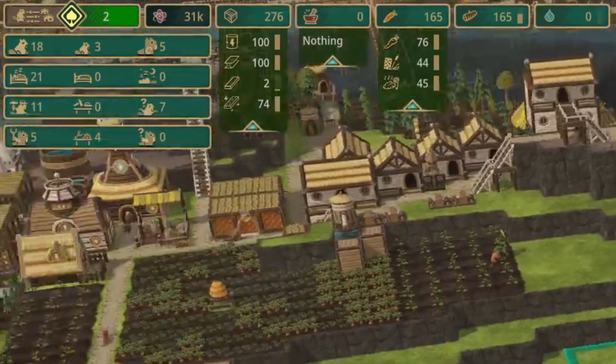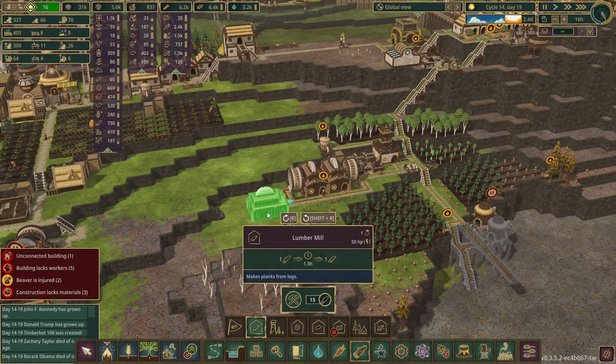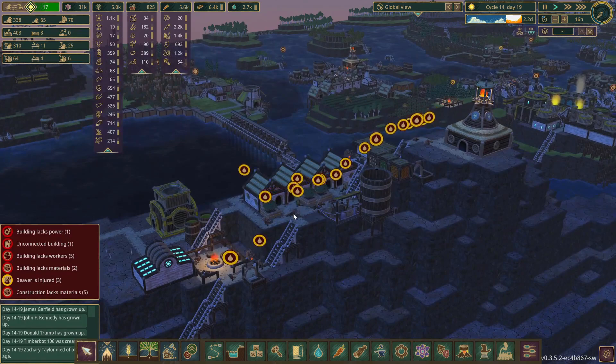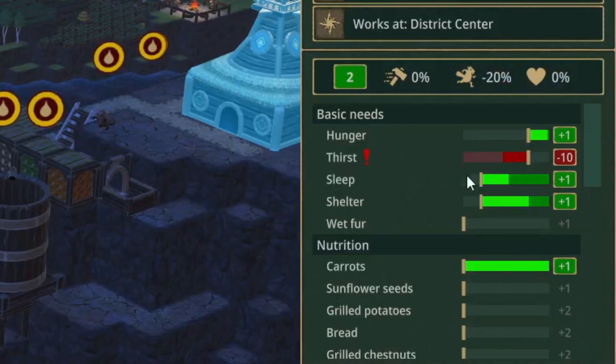We still have 7 unemployed beavers so I think it's worth putting another lumber mill and power wheel in. We should focus on getting these built first since we're short on planks, and the sooner we get planks the quicker we can build the rest of this stuff. I'm starting to get a little worried about all the thirsty beavers since they're starting to get kind of close to being dead.